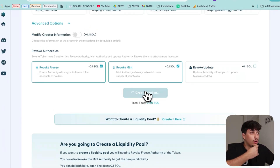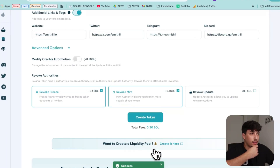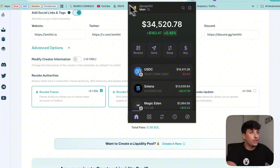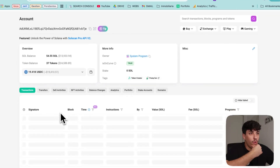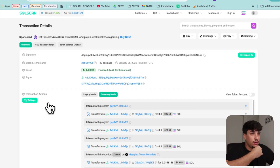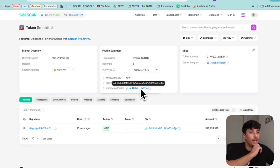We will see the transaction opening in our wallet. We are paying 0.31 SOL — apart from the 0.3, the rest is Solana network fees. We are receiving the total supply of the token. It shows unknown now because we need to upload the metadata, but we will see it in our wallet. We can go to Solscan to see the token itself. This is the token Smithy — it's the image we put, I'm the only holder, and the mint and freeze authorities are revoked as selected, but I still have the update authority.